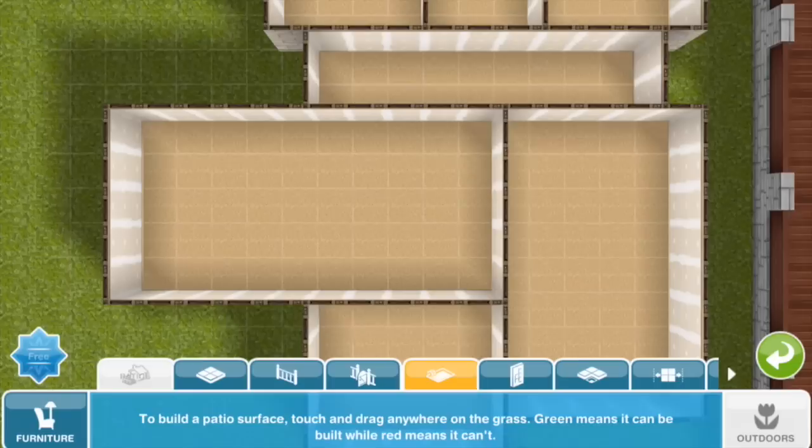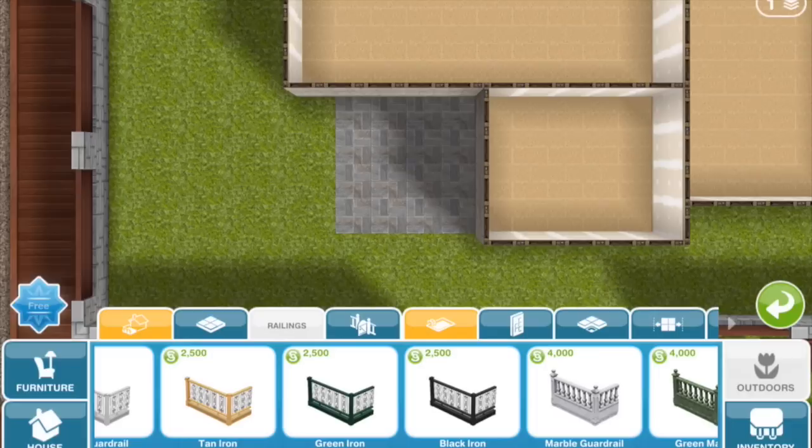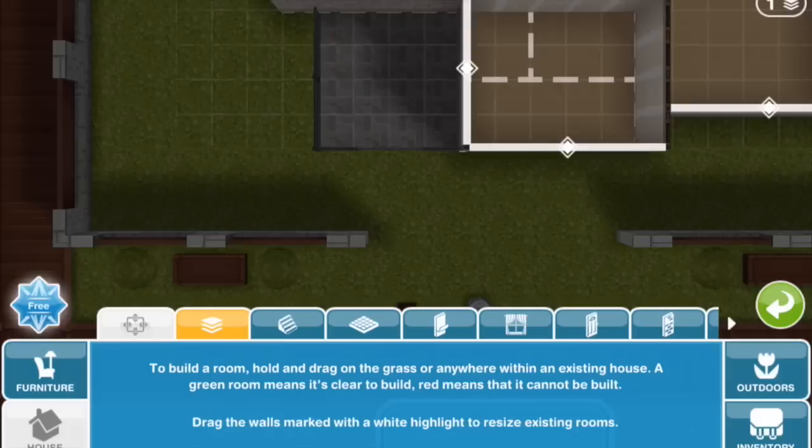I'm building a patio here, but technically I consider this to be a porch. So what I'm going to do is build a railing around it and put in a gate. So that's the porch. Now I can put in doors through the property.